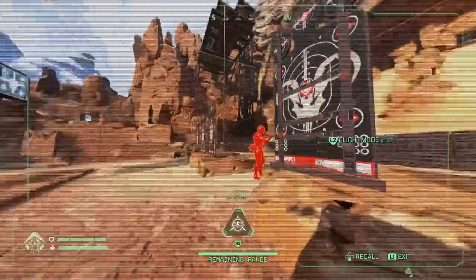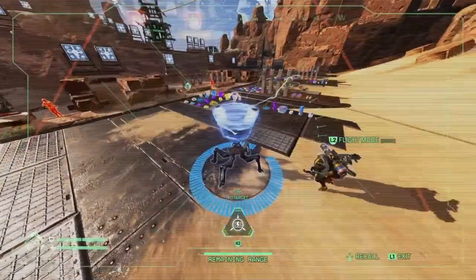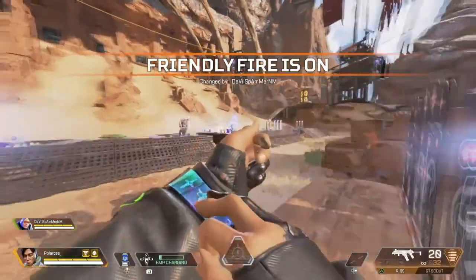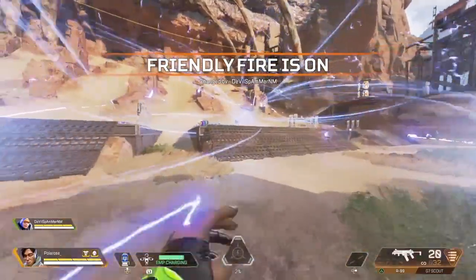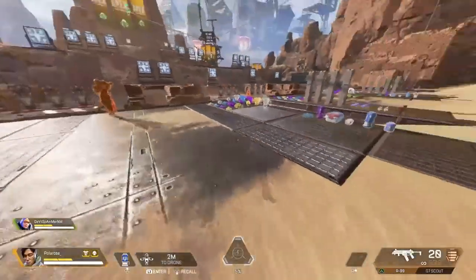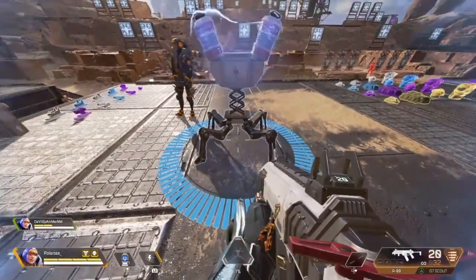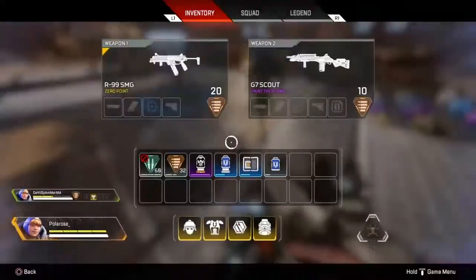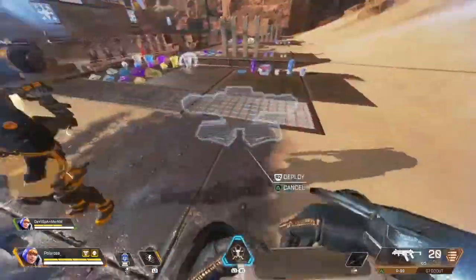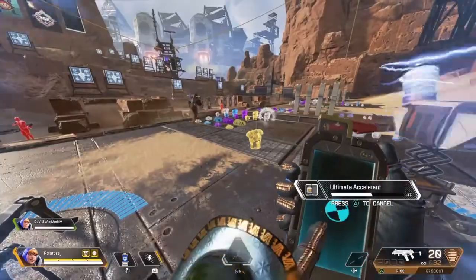Next is the Wattson nerf. As you guys can see, I'm putting my drone right here onto the Interception Pylon from Wattson, and I'm using my EMP — and the pylon is destroyed.